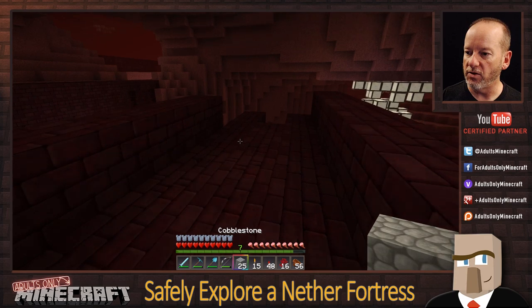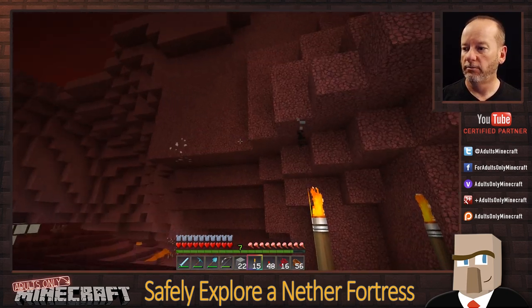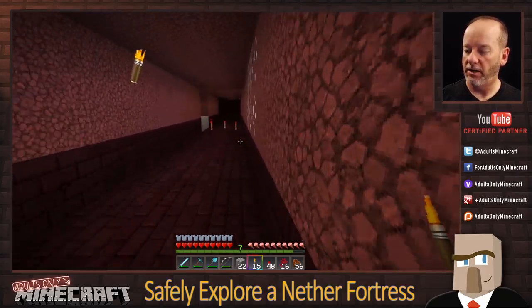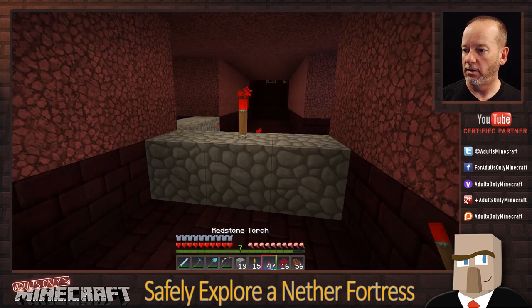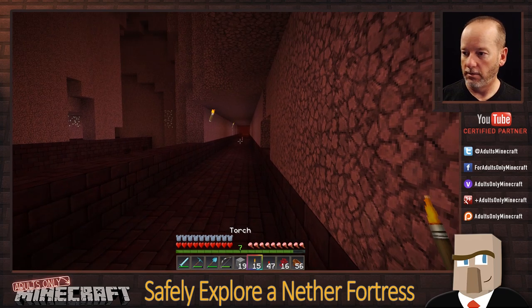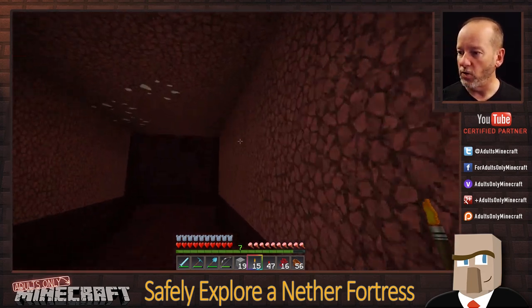By now you should be getting the idea of what we do when we get to one of these. This hallway is already marked, which means we've been down it already. See how this works? It really helps you understand where you are in the fortress — what you've seen and what you haven't.